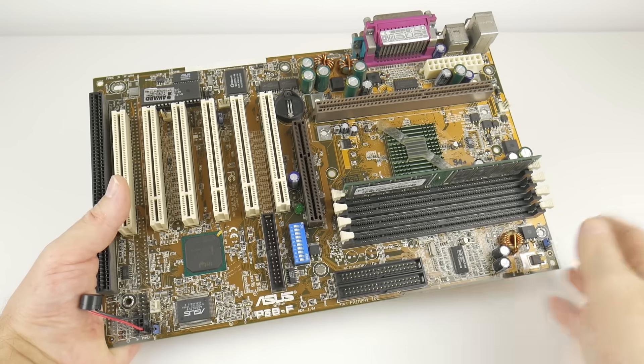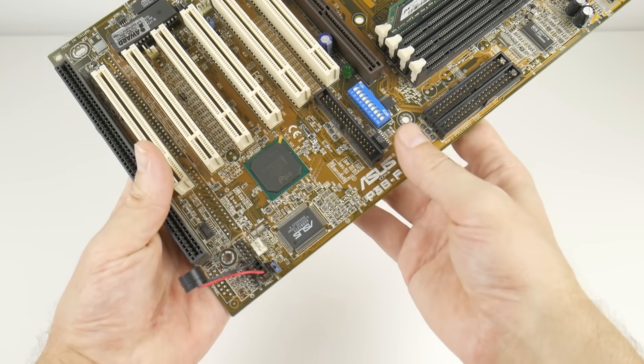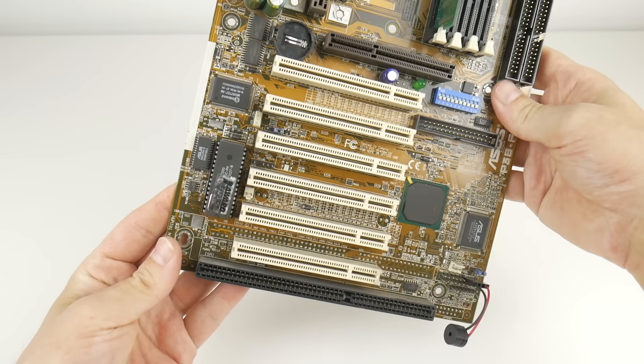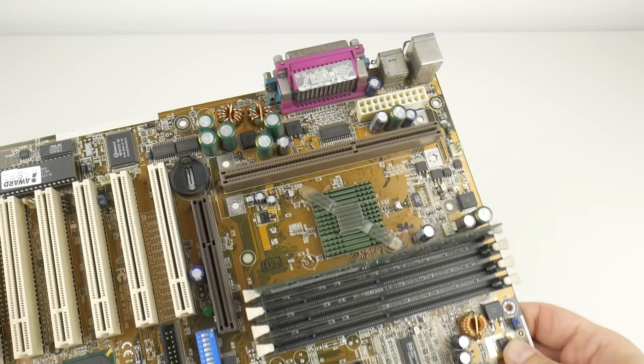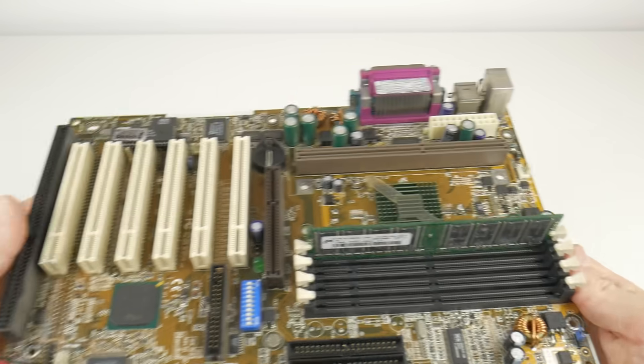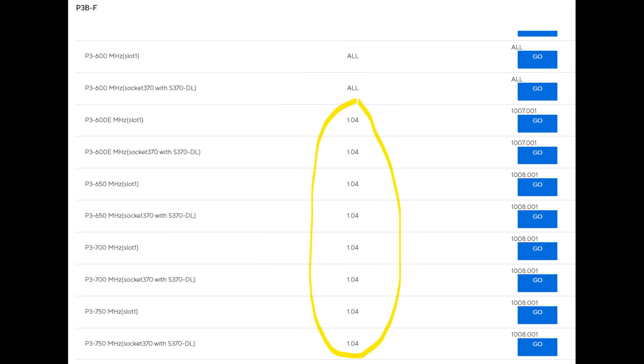Pro tip number three: check the documentation very carefully regarding the revision of the motherboard you're trying to buy. Back in the day things moved really quickly and motherboard revisions often addressed certain compatibility issues. This ASUS P3BF, for example, is revision 1.04. If you check the ASUS website's supported CPU list, a Pentium II 400 will work on all PCB revisions, but if you're trying to run a Pentium III 800 MHz, the documentation shows you need revision 1.04 or later.